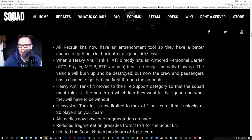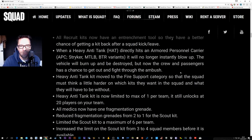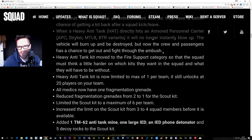All recruit kits now have an entrenchment tool, giving them a better chance of getting a kit back after a squad kick — fair enough. When a heavy anti-tank kit directly hits an armored personnel carrier, it will no longer instantly blow up. The vehicle will burn and be destroyed, but now the crew and passengers have a chance to get out and fight through the ambush.